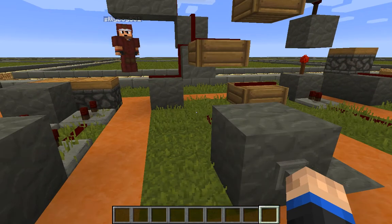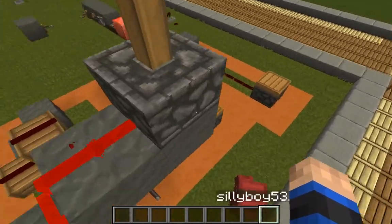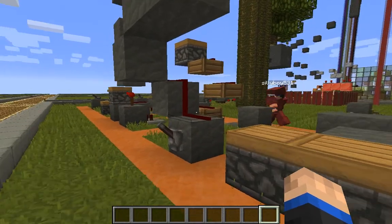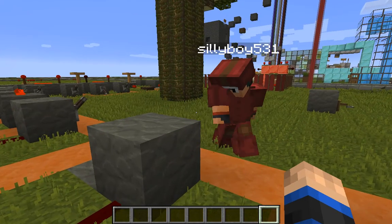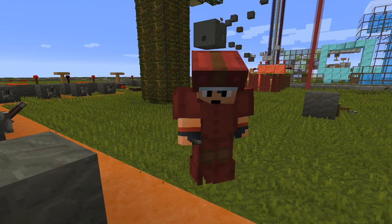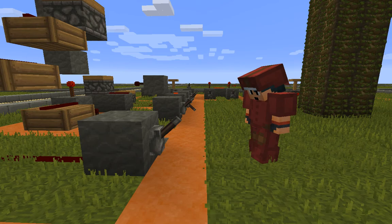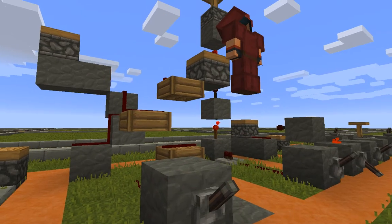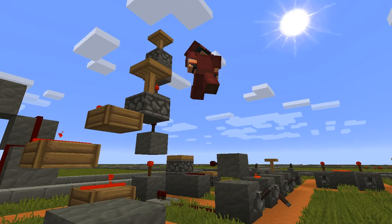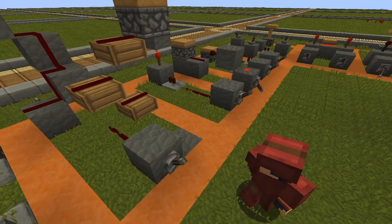Over here we have ways of doing vertical redstone. We have a simple incline like this, and then a more unknown method over here. If I press this — wait, it's not supposed to be a button, it's a lever. Anyways, with this we have a slab set up for redstone. That wouldn't work, but it works. For some reason it works. I don't know why they made it work, but it works.